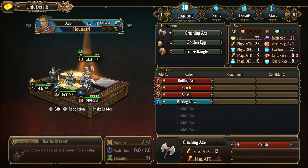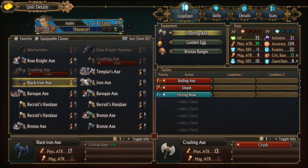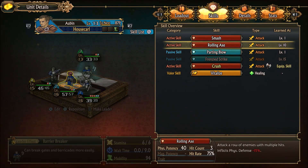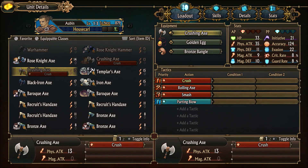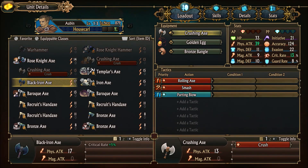Let's check out the axe we got in the last episode — the Black Iron Axe. It's critical rate plus 5%, which is really good with the House Carls because they have Rolling Axe, which gives three times the chance to crit. It's also a lot more powerful than the Crushing Axe.